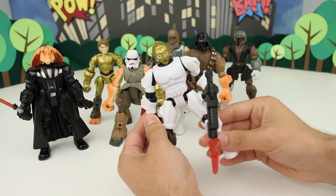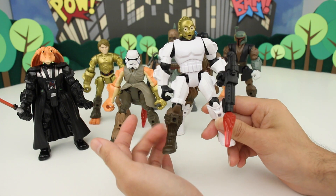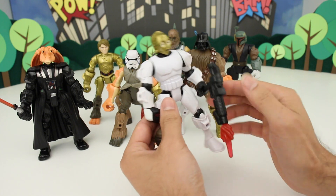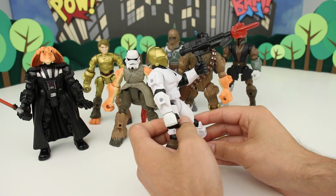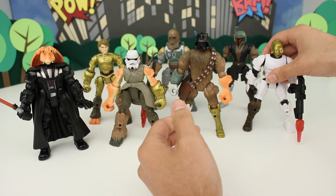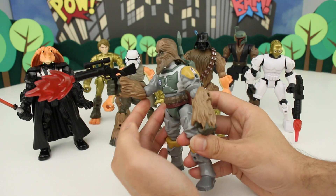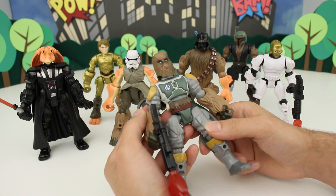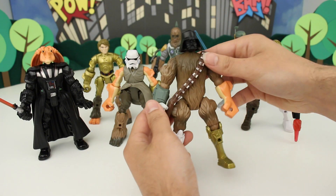Check this out — C-3PO in Stormtrooper armor, very cool, plus a regular Anakin boot. 'Oh dear, I am C-3PO, human-cyborg relations, but it appears I am needed for combat and I needed some armor. I'm not sure how to use this blaster — this is barbaric. Oh, I do wish R2 was here.' This is Chewbacca the bounty hunter — maybe he eliminated Boba Fett and stole his armor.